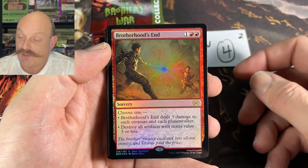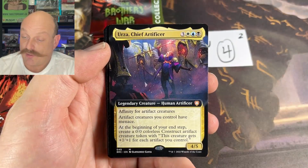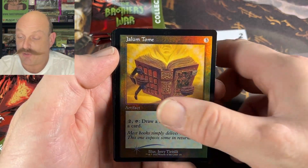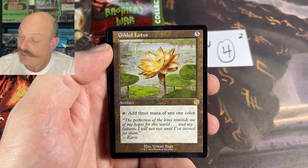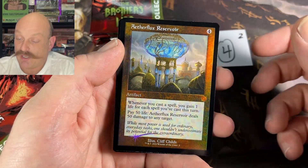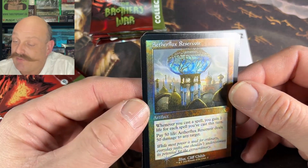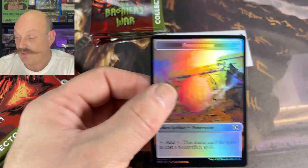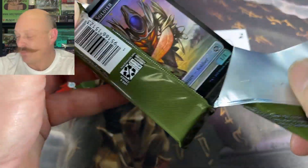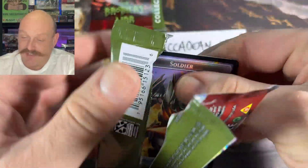The Brotherhood's End — Mishra and Urza are fighting. Flesh Gorgon — good. Bro Commander Urza. Willy Wonka Urza. Boots. Gilded Lotus. Optimus Prime Hero. The Flux Reservoir — I always like that one. It's full of life. Especially when you get to 50 life — it just empties out all the life onto your opponent and kills him. Too much life.